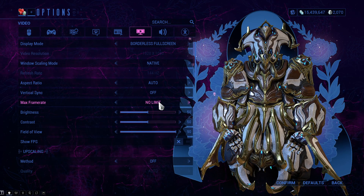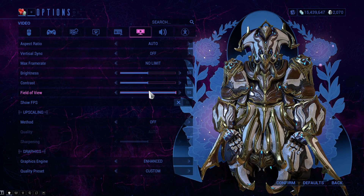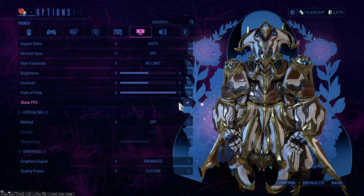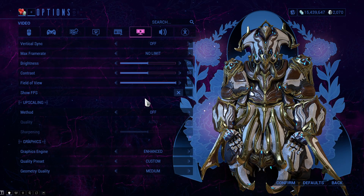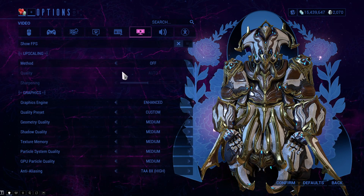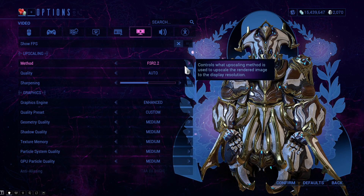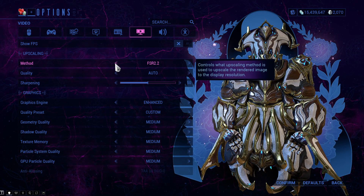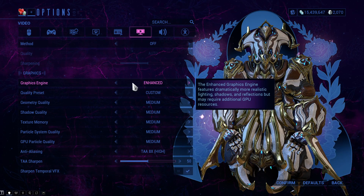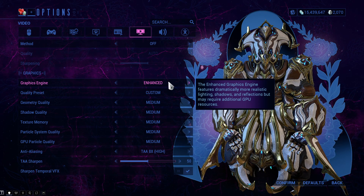I prefer disabling VSync with no frame limit, though I sometimes set a frame limit of 200 fps. Set your brightness and contrast as preferred. I recommend putting Field of View to the highest number. I disable the Show FPS overlay since I use a Steam counter instead. For upscaling, choose DLSS if you have an Nvidia card or FSR for AMD, depending on whether you want to upscale — I personally don't.